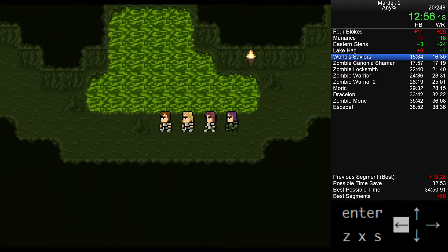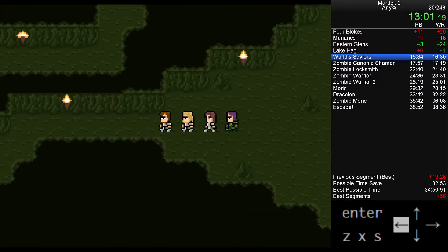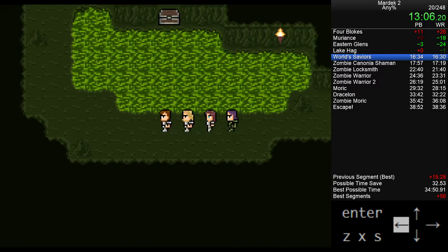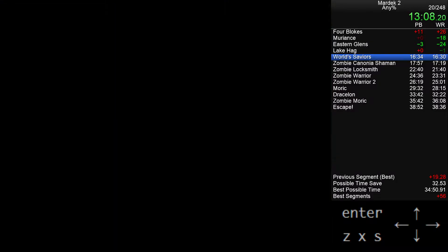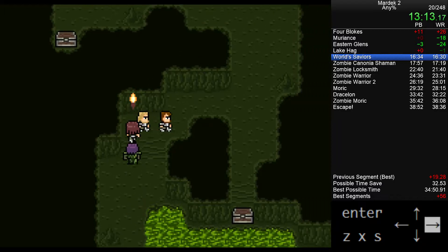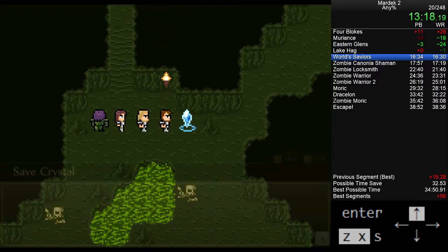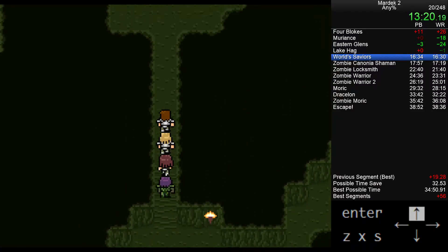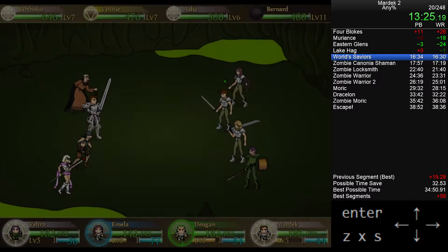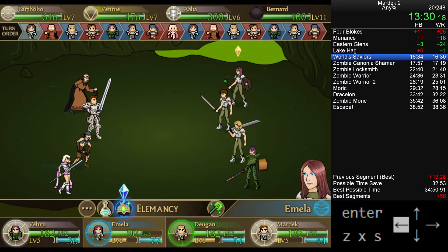We're coming up to a really scary fight. We were underleveled for Lake Hag, and we're also criminally underleveled for this fight — the World Saviars. This is a 4v4 and actually one of the most difficult fights in the game, even casually. You're fighting another team of adventurers — they've got the same healer, fighter, wizard, tank setup. This fight is super tricky. I'm going to do the start in a very scripted way: one round of damage to Alia the party healer, then a round and a half of damage into Bernard.